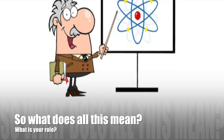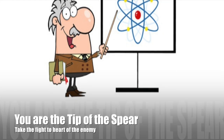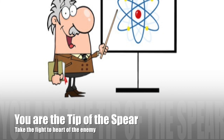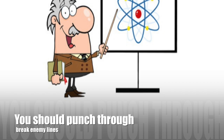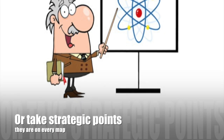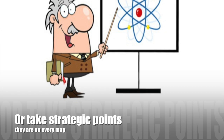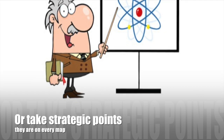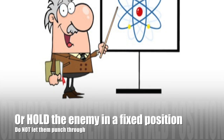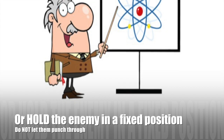So what is your role in the game? Essentially, you are the tip of the spear. Your job is to take the fight to the heart of the enemy. If you're sitting behind, not moving, you're not doing your job. You should punch through, break through enemy lines, much as tanks did throughout history, as used by Rommel in the Second World War. Your job is also to take strategic points, to capture them — there are strategic points on every map. And if you can capture them, you should hold the enemy in a fixed position and not let them punch through.